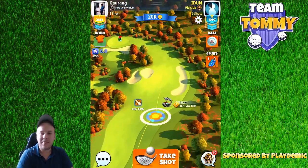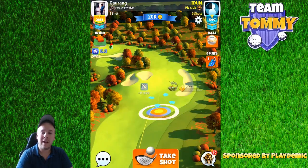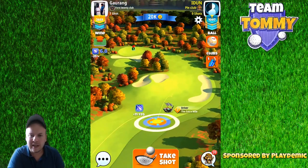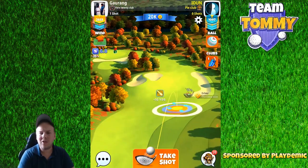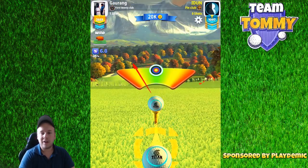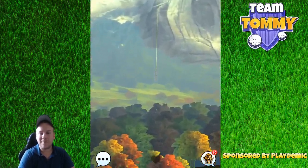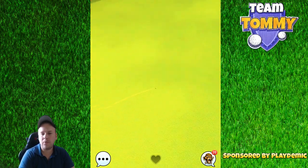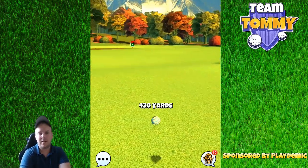Shot number one for hole number one. It's 20% downhill, so we use max topspin with our Extra Mile level 7, which gives us four and a half bars. I'm changing to a Katana but switching back to the Titan because we want to gain as much distance as possible. In the best case scenario we'll give ourselves a very short long iron or short iron towards the pin. Max overpower, as we don't have any restrictions on distance — we just want to go as far as possible.